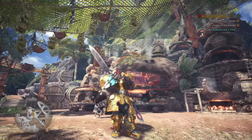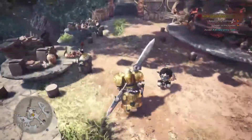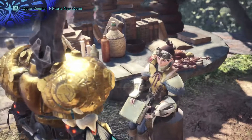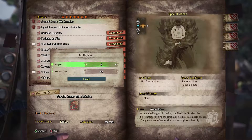Hello and welcome to GrugGaming, and welcome back to our Let's Play of Monster Hunter World. Time for us to do another arena quest. This time we are after... what are we after? We are taking on an HR Brathelos. A new challenger, Brathelos, the Red Hot Raider, the Firestarter. Forgive the fireballs, he likes his meals cooked. The gloves are off, not that we have gloves that big. Let's do this, folks.